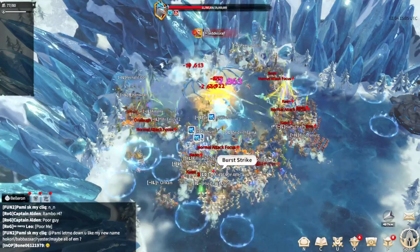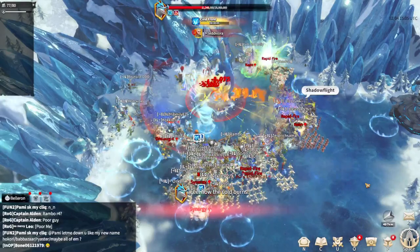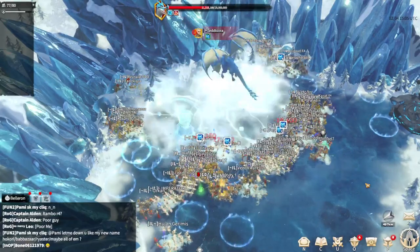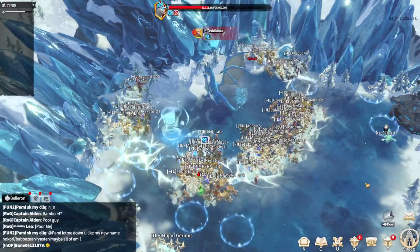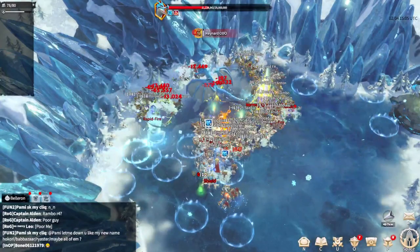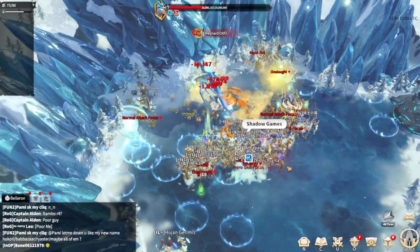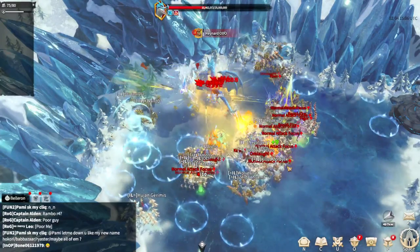Tornado, and these circles which are freezing everybody who is standing on them. Three people are dead. 10 million HP left — more than half they did already. I think these round circles are the strongest thing you need to avoid. Four people are dead. I think they will manage to kill it. Five legions are dead and 10 million HP are left.